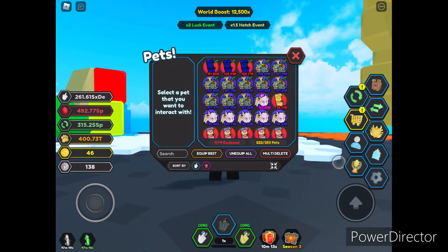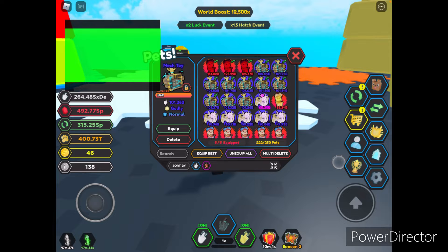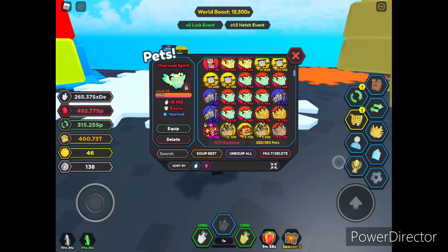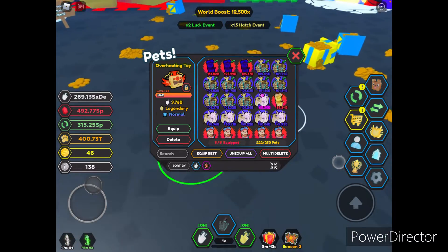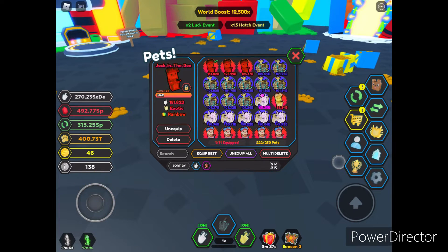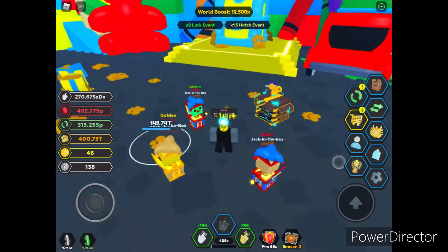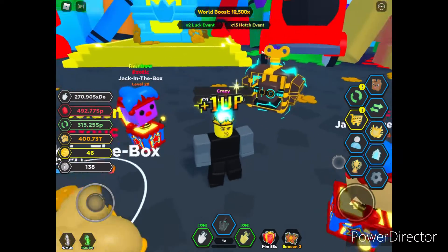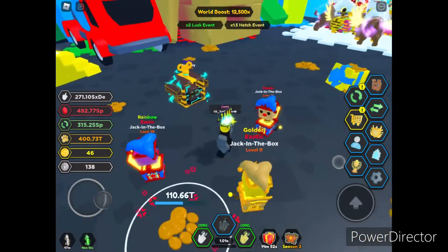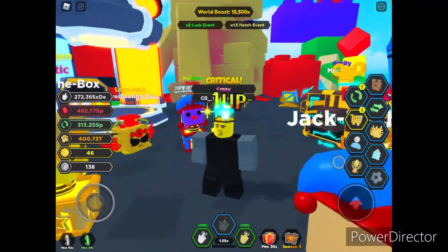Okay, so here's what I hatched: the Jack in the Box. I actually hatched a rainbow one, and then I hatched a ton of these godlies, a ton of exotics. Basically all these new pets are pretty cool, so I'll equip all of them. Here's one — I actually golded this one too. So there's the godly, the rainbow exotic, the golden exotic, and the normal. I don't know if I have the legendary one.